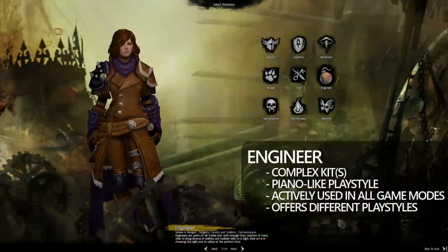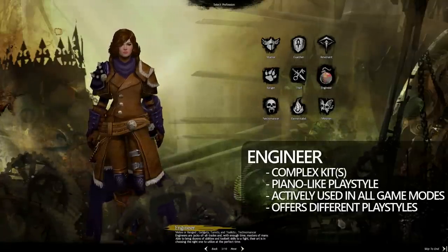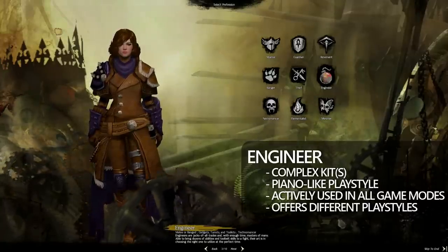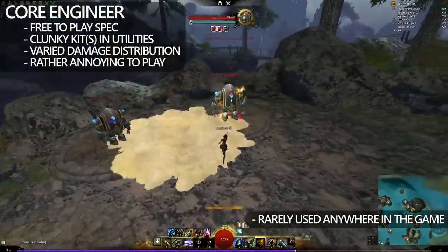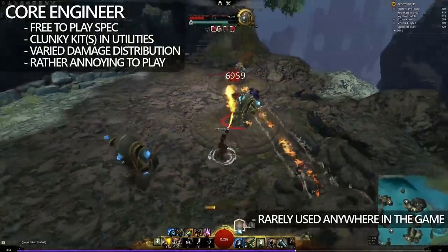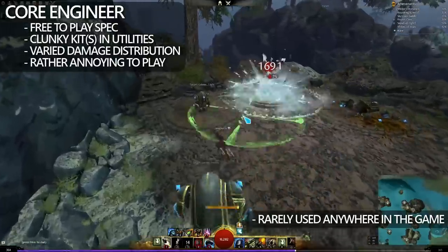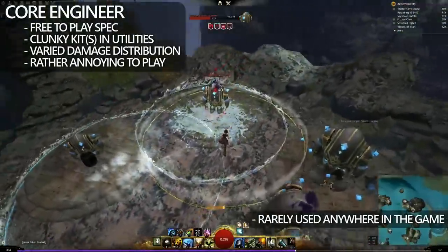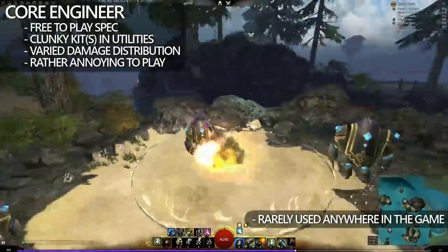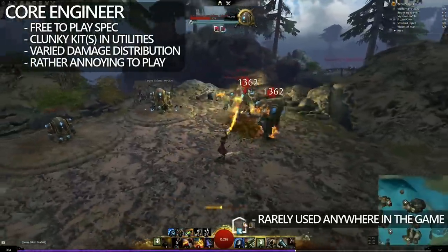Now, Engineer is probably one of the first ones we've come across that's quite complex — much like some other classes, this is kind of like playing a piano sometimes. The good news is that this does offer a variety of different playstyles, and is actively used in PvP and PvE. Core Engineer does have a lot of kits — we're currently using the Elixir Gun, Flamethrower, Bomb Kit, and Mortar Kit, and of course each one of those kits has another five buttons that you need to memorize. Those buttons become part of your natural rotation, combined with those tool belt skills on the F1, F2, F3, F4, and F5. This spec can be played in both condi and power variants, but it doesn't really see gameplay anywhere in the game. The only place where I see Core Engineer being played is in PvP with a cheesy core grenade one-shot build.